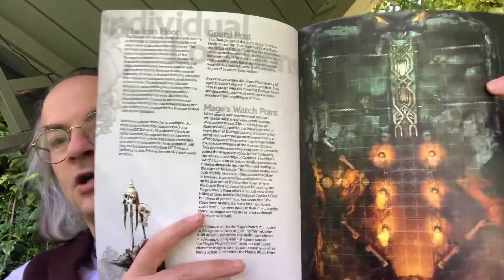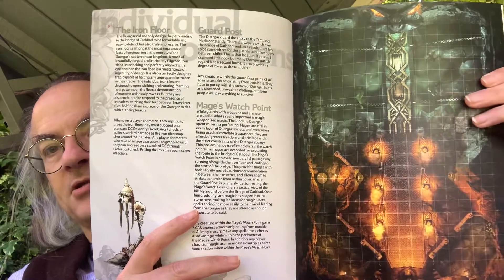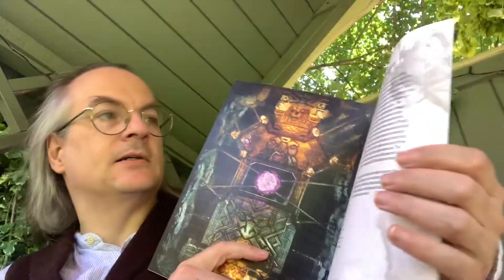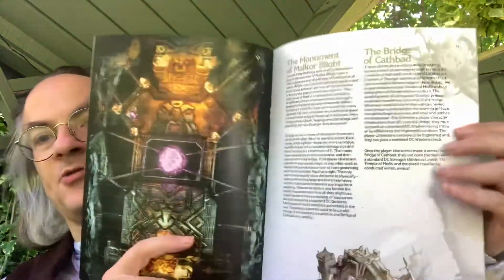We have a breakdown of the individual locations: the iron floor, guard post, mage's watch point — all on the first map I'm presuming. And then beyond that we have the Monument of Melchor Blight and the Bridge of Cathbad itself.